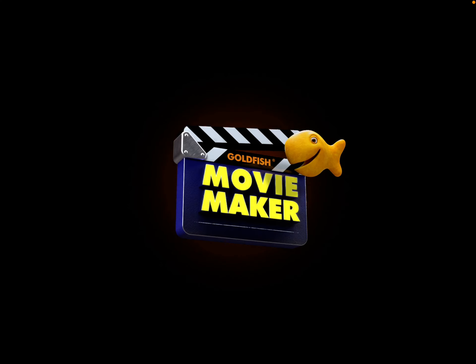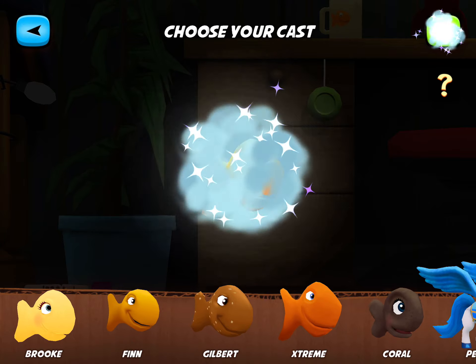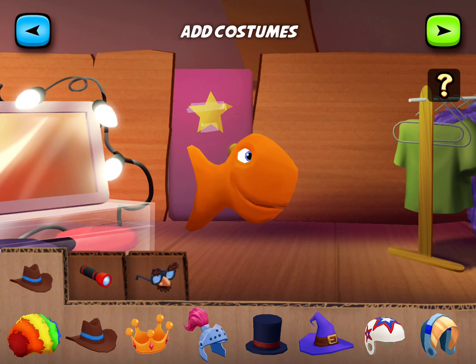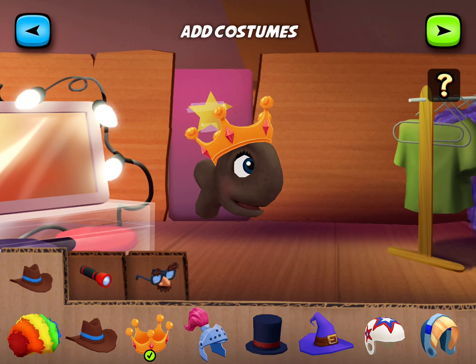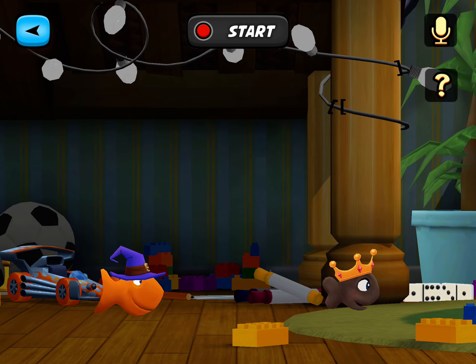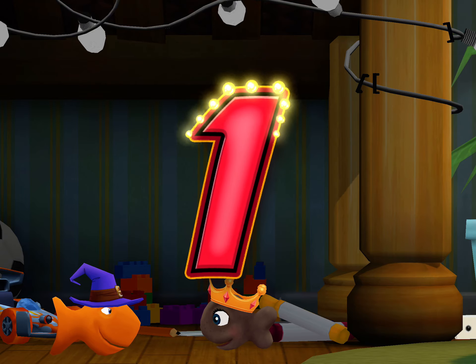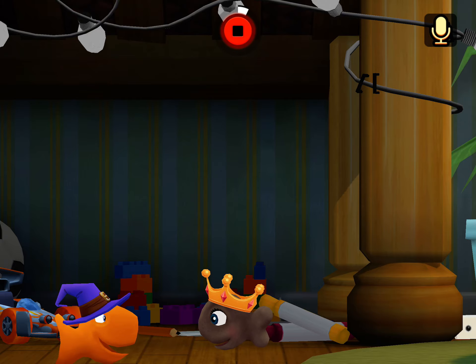Move your detective pawn that number of spaces on the board. From where? I know Mary. Mom, I don't know which one is my character. Look who needs my suspect? I picked Mary. Mary is my suspect. Okay, so you can move any way you want, I guess.